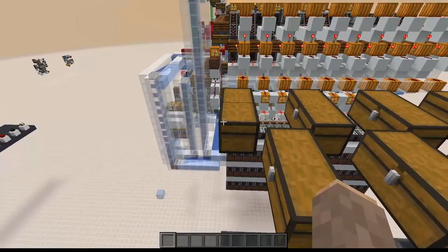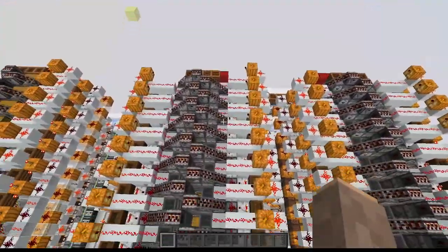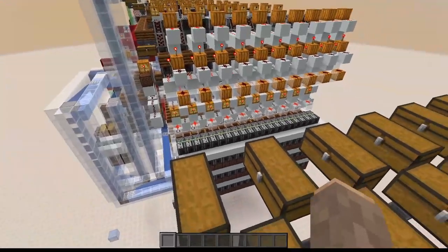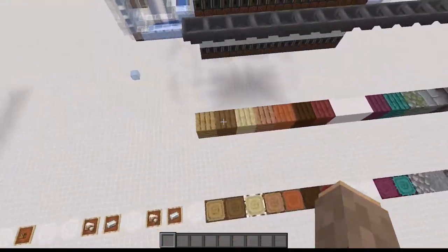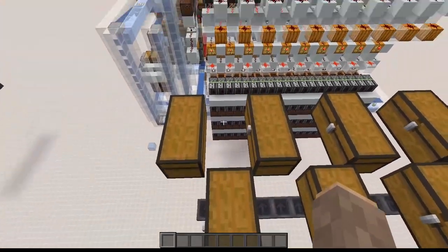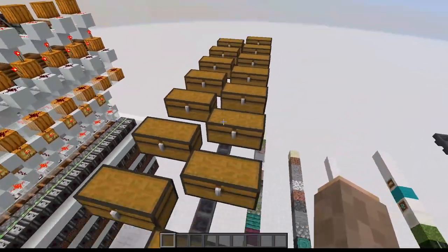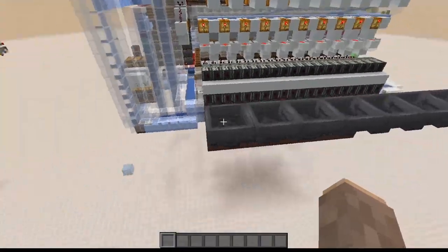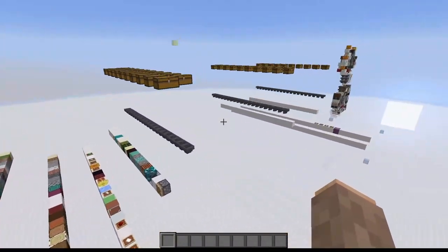One final trick with the item assignment: the MIS snakes the items through, so they come in here, snake that way, snake this way, back and forth. Wherever the chest is, the items end up in the slice next to it. For example, these chests labeled as spruce will send items to that slice, while oak items are stored here and sent to the first slice because on this half the MIS points this way. It's a little tricky but not too bad, and the filter items you probably just want to copy from the indicator blocks.